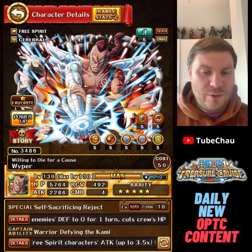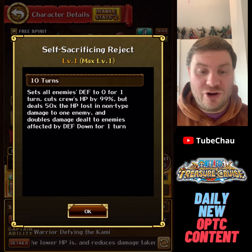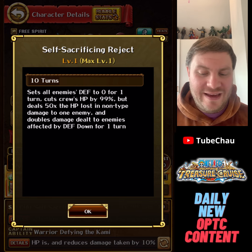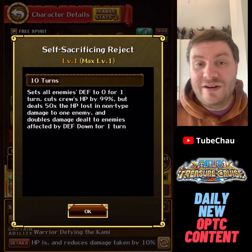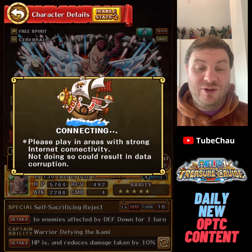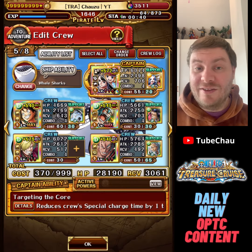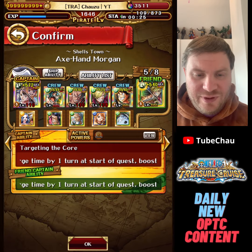Then we have this free-to-play Wiper — he's an old Pyrolumine free-to-play, available in the Pyro Rumble shop. He will do a self-proc death down conditional, setting defense to zero, which lets us avoid the death up on the final stage. He also lets us do 2x damage to death down enemies, which will add a ton of damage. Let's jump into it.